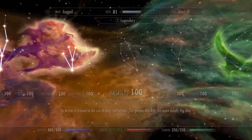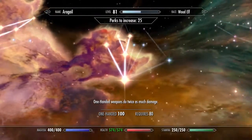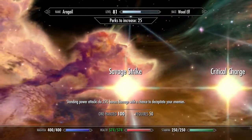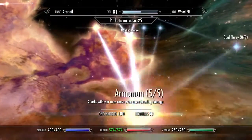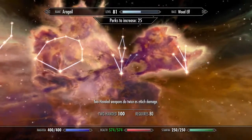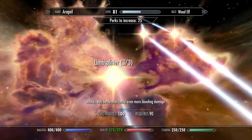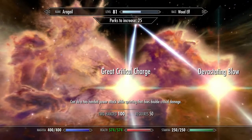Moving along into the skills — we have no archery. For one-handed, I took 5 out of 5 in Armsman, Fighting Stance, Critical Charge, and Savage Strike. I didn't grab Paralyzing Strike — I just don't like that skill. I grabbed 3 out of 3 in Hack and Slash because we are using an axe, so that's how we went there. For two-handed, I grabbed 5 out of 5 in Barbarian, Champion Stance, and again the axe perk — I chose axe for the one-handed weapon as well so that I could stay consistent.